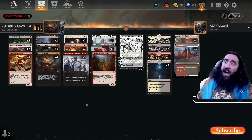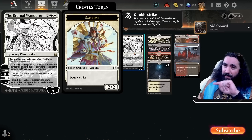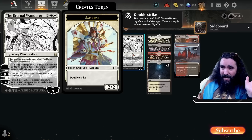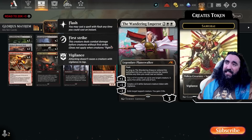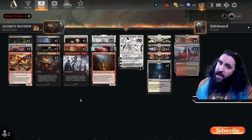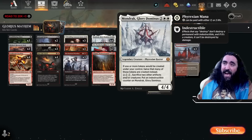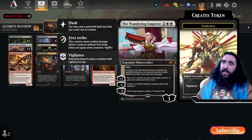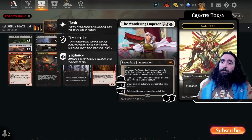As we're playing white, I thought the top end would be nice to have the Wandering Emperor and Eternal Wanderer to make more tokens or remove whatever they have. Because if we don't get in for a little bit of damage, we will be losing — very very darn fast — if we don't have these two protecting us. If you have the Mondrak out, that means two Samurai, and two Samurai with double strike. I like these ones way freaking better than these ones — let me know what your opinion is on these Samurai.